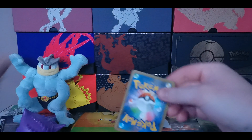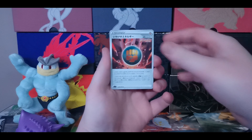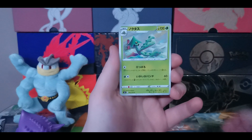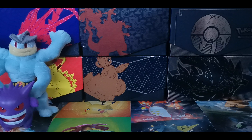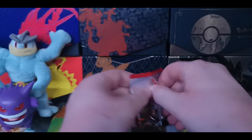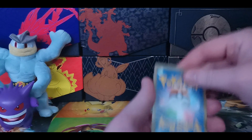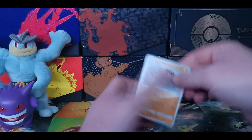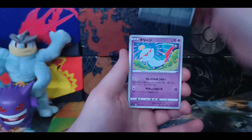We're going to get right into this first pack here. One to the front - everybody knows the rules for Japanese. We have a Single Strike Energy starting us off with Yamper, Zubat, Cacturne, and Drampa. A dry pack for our first pack. Back to our regular format, we're going to jump into our second pack. We're going to have one English pack in this video - it's going to be another Darkness Ablaze just for you code card boys out there.